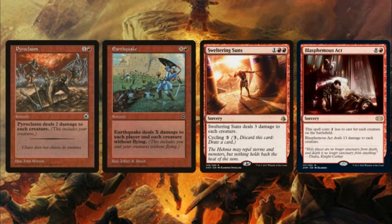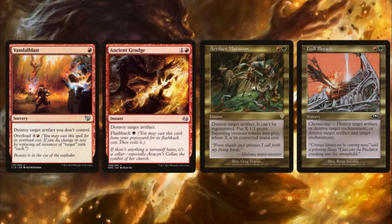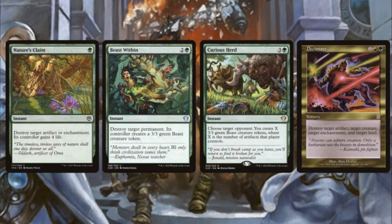We also run board wipes: Pyroclasm, Earthquake, Sweltering Suns, and Blasphemous Act. Earthquake can also be a backup win condition if needed, though that rarely comes up. For targeted removal we have Rapid Hybridization and Pongify — 3/3 beasts aren't the worst but are worth keeping in mind. Flood of Tears is a great catch-all and can help reset our Eluna if things get bad. We also run hate pieces: Vandalblast, Ancient Grudge, Artifact Mutation, and Hull Breach — Artifact Mutation is great as it lets us get Saprolings to mutate onto. We're also running Nature's Claim, Beast Within, Curious Herd, and Decimate.